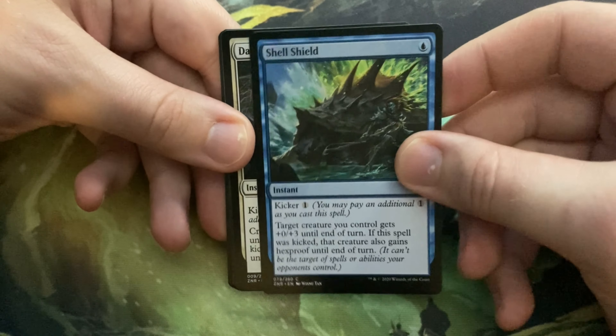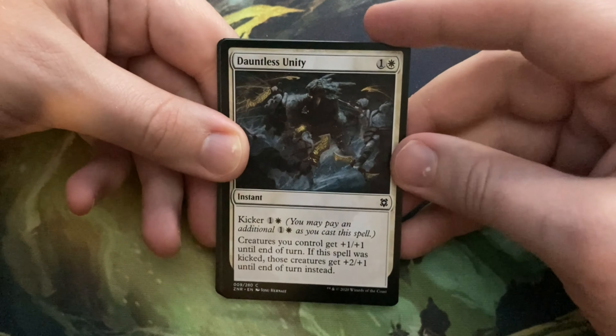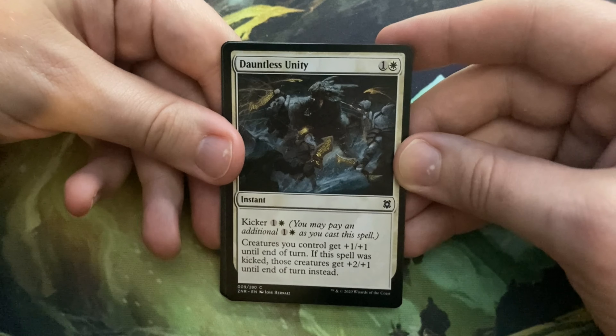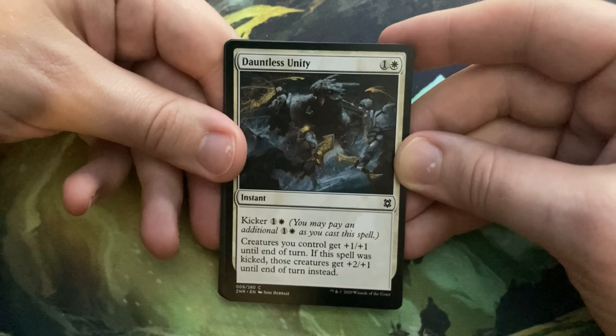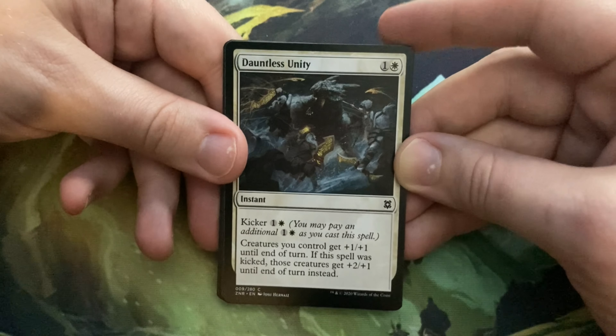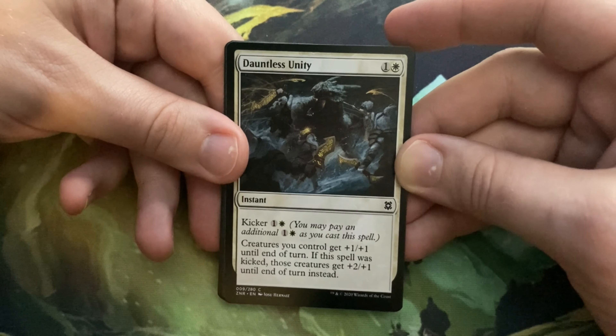Into the Roil — one and a blue, instant speed. It has kicker for one and a blue. Return target non-land permanent to its owner's hand; if the spell is kicked, draw a card. This was printed from the original Zendikar. I actually really like Into the Roil and play it in Commander quite a bit — if I'm in blue, I'm usually running this. It deals with so many different permanent types, and on top of it you get the card back. That's good.